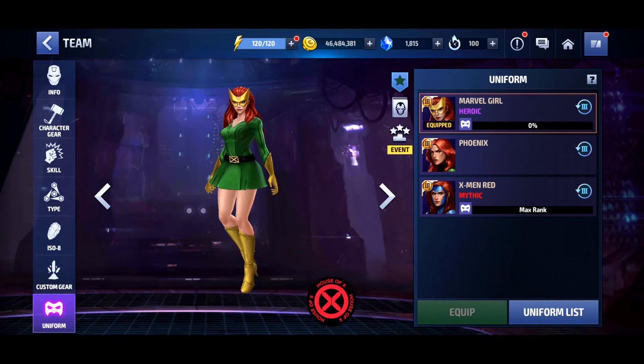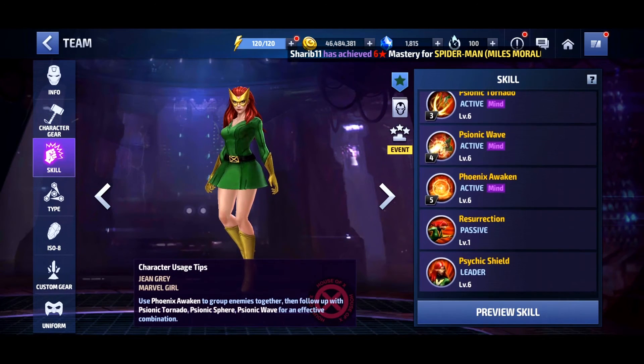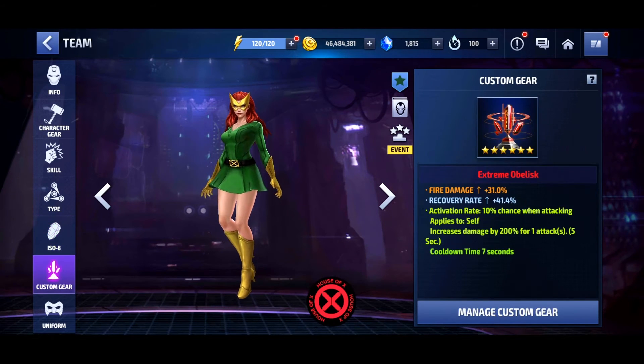So first of all I do have this uniform upgraded to Heroic — I didn't get it to Mythic quite yet. I figured I'd just save my resources because I don't have the uniform options for Legendary and Mythic, so I'm not really going to get those bonuses anyway. As for the rest of my build on Jean, I do have some Uru on her, I've got some Odin's Blessings as well, and we've got all of her skills leveled up. Her Iso-8, I have a fully awakened Overdrive. And then for her custom gear, we just have a fire damage recovery 200% proc.